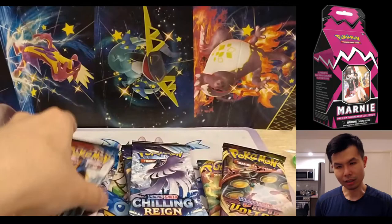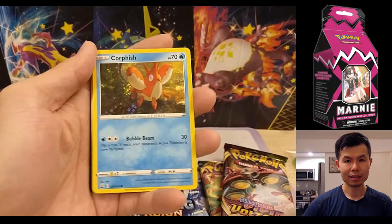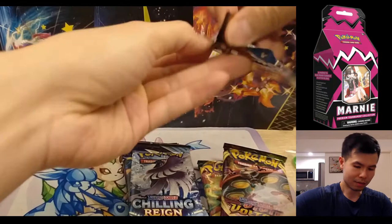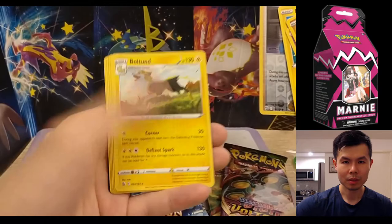Let's start with Battle Styles. Typically it's the most undesired set — right now you can buy a pack for $3. Battle Styles is just not very popular and the pull rates are not that good. First pack — nothing good. Second Battle Styles pack: Altaria is the rare. Again, nothing good.